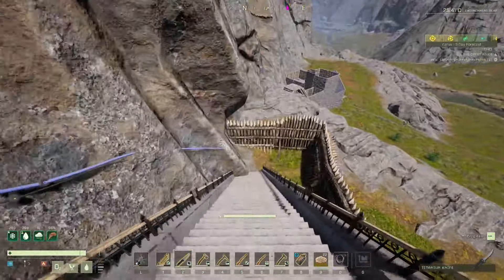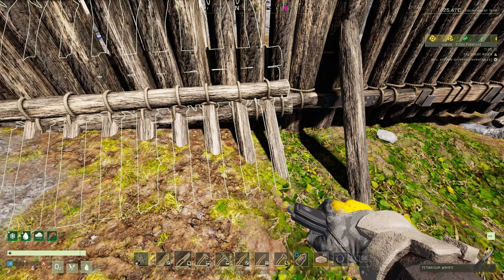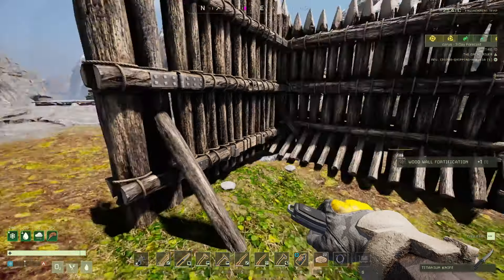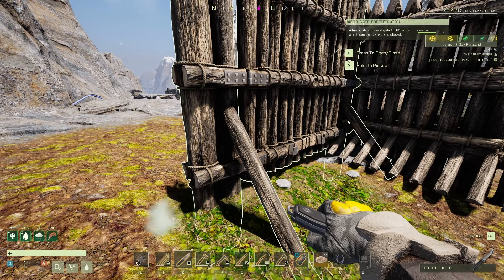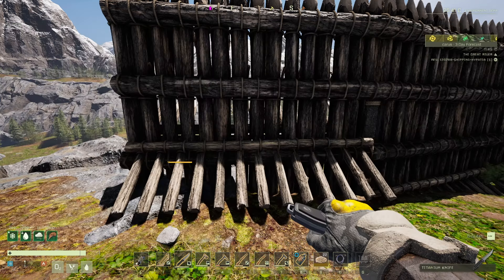We are going to take all of this with us here. I'm going to put some of the heavier stuff in the mower. I've already got enough materials on me to actually craft a crafting bench when we get there. I can come back and forth — we're here and we can come up the top and across, so if we build close by it's not too bad.